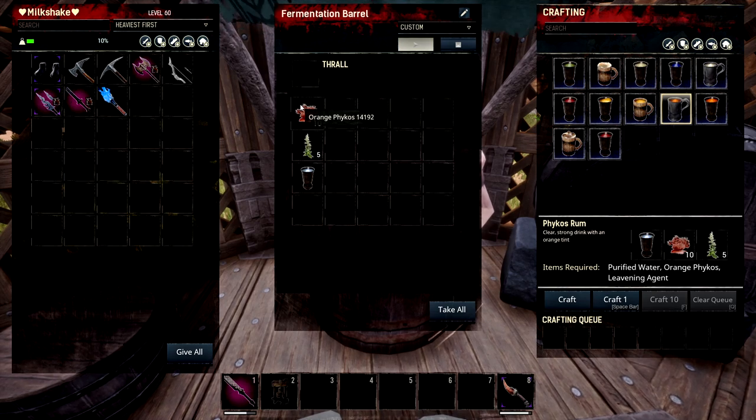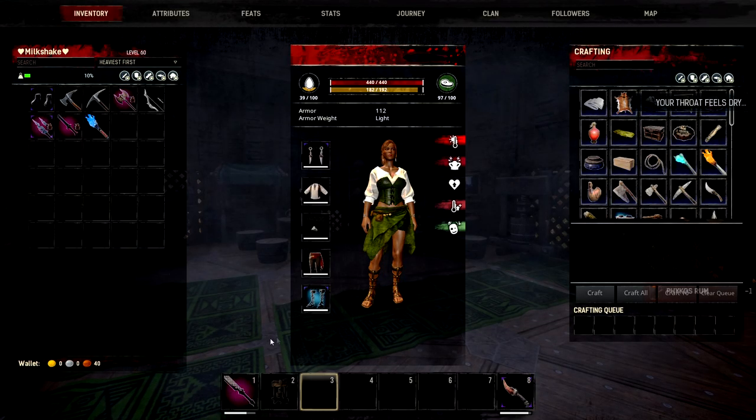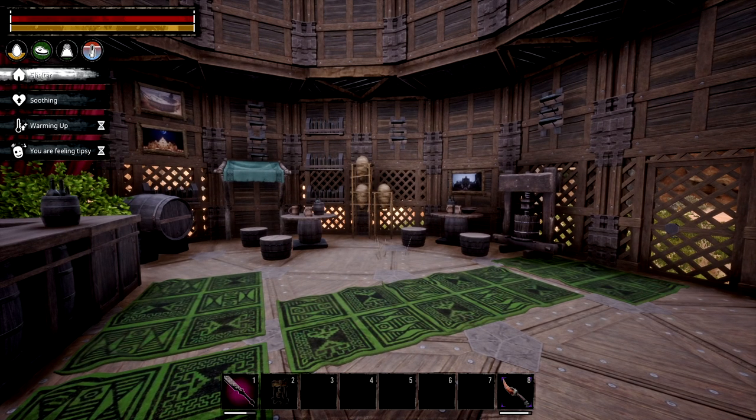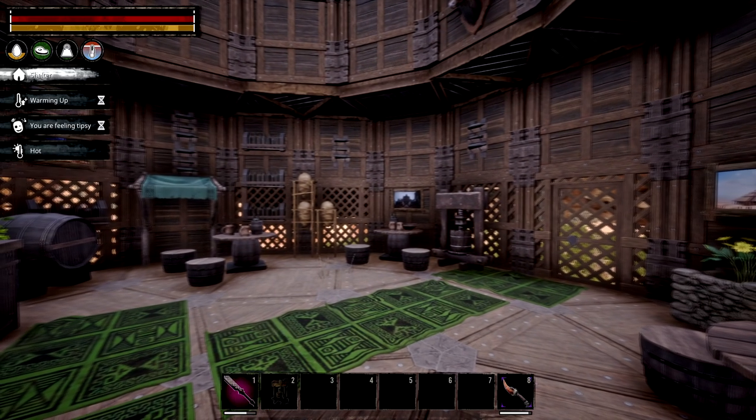Our next recipe is ficus rum, made from the orange ficus plants you can find at the bottom of the waters in the Nubi Lake. This takes 1 purified water, 10 ficus, and 5 leavening agent. Once crafted, it's another warming drink — it's going to keep you nice and toasty in cold areas.